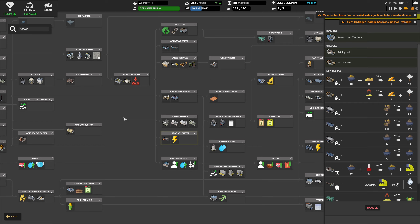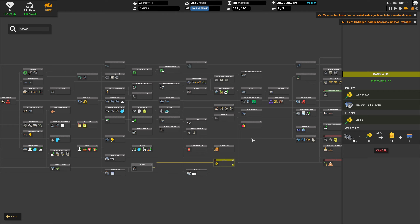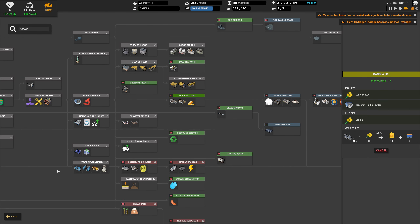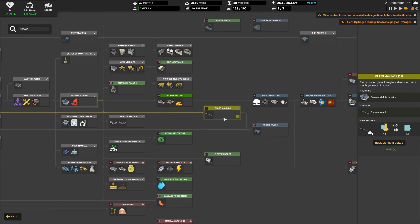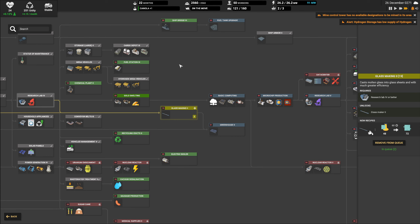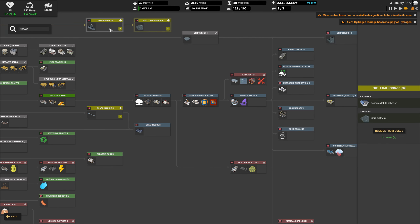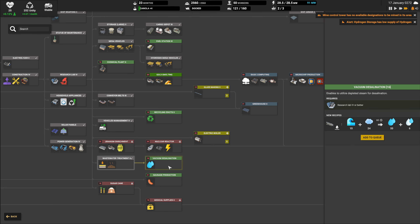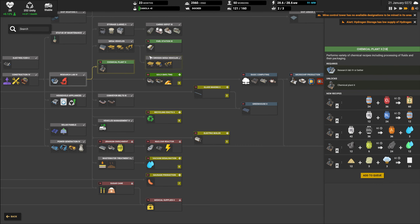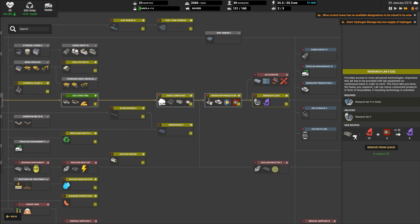I will stop everything and get rid of it. After that I think I will focus on the glassmaking so we can replace the old one. A tank fuel upgrade would be nice as well - we can upgrade the ship bridge and the fuel tank. At this point everything else is going to be randomly selected.